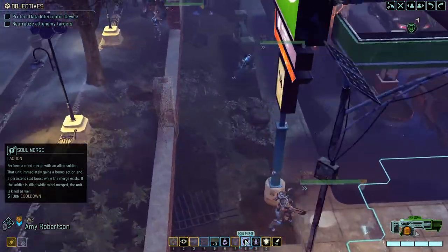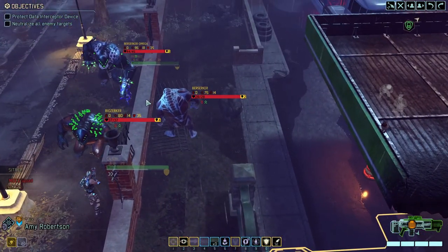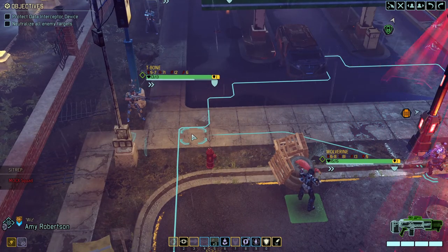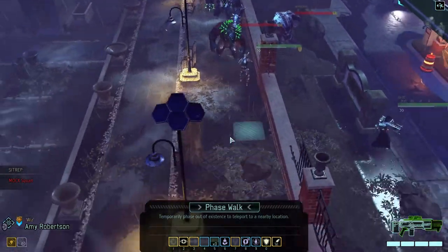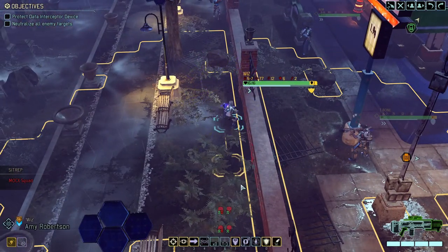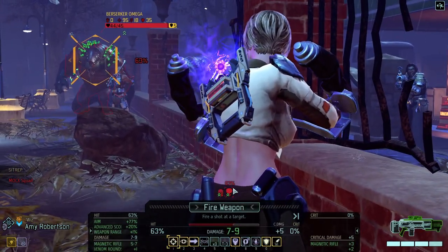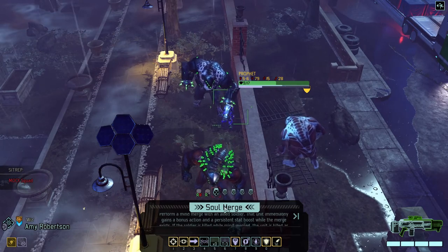So the question is: can we possibly soul merge with her, unstunning her? Null ward wouldn't be bad either. I feel like that is too close to them. We could also try insanity on one of them — 69%, that's a chance. Can we soul merge you? Let's try it.